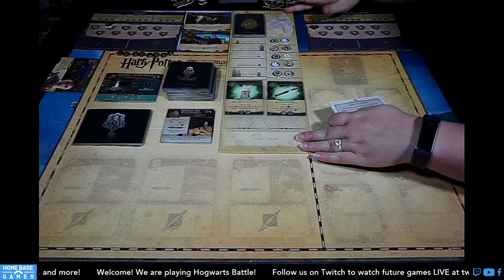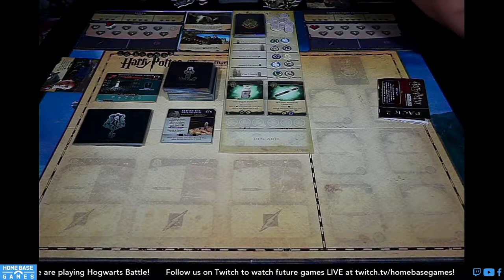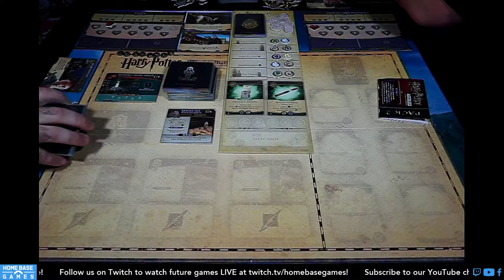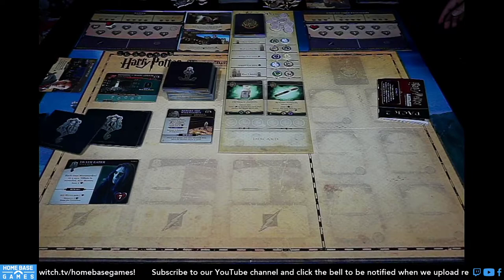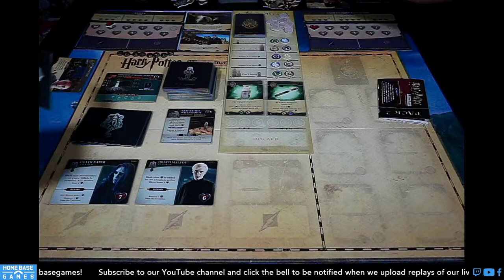We need the Voldemort card — he goes face up on the bottom. Wait, there seems to be a mix-up with having the wrong Voldemort card shuffled in accidentally, so we need to sort that out and add a different random villain.